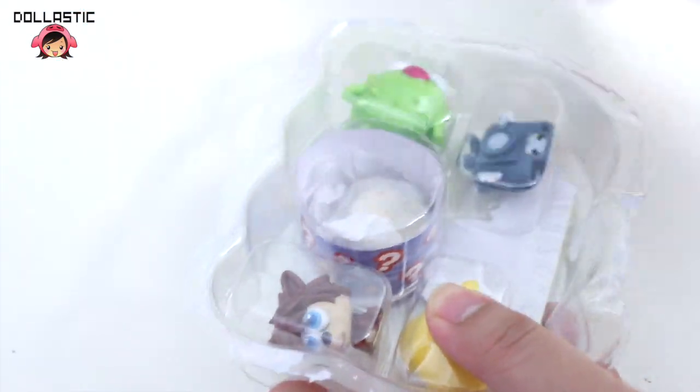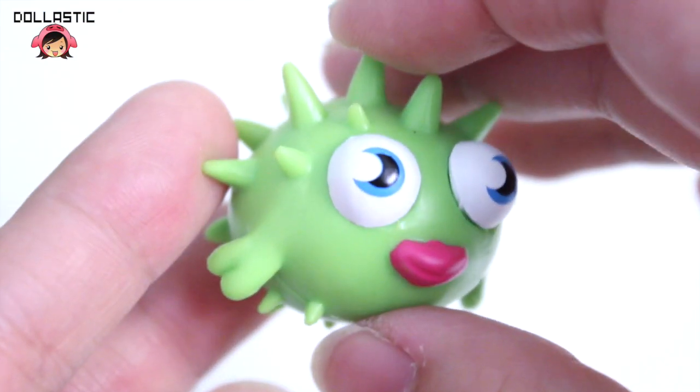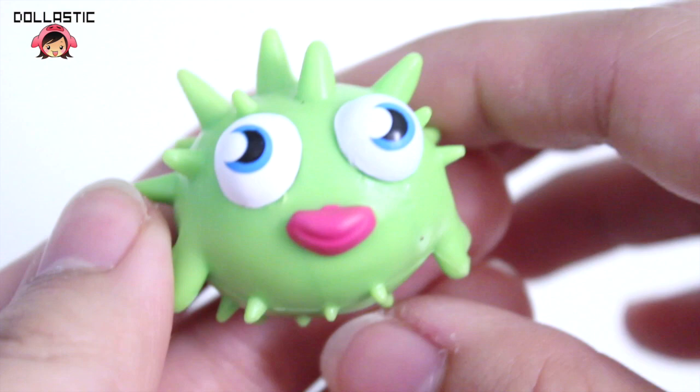So as you guys can see, there are four visible ones and the mystery one is in the middle. I'm going to open the mystery one later. I really love these Moshlings. They are super detailed, really wonderfully colored, and really adorable too.